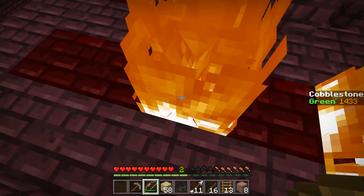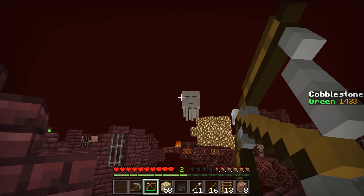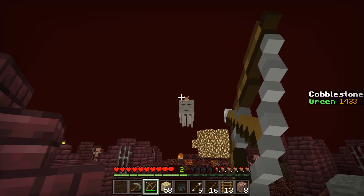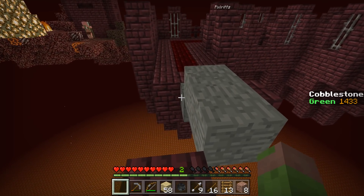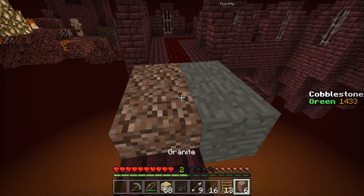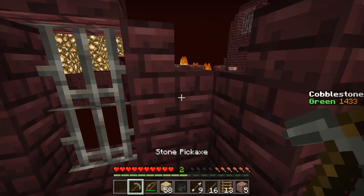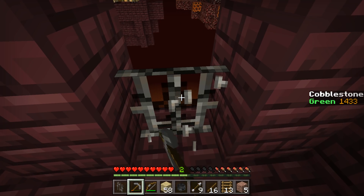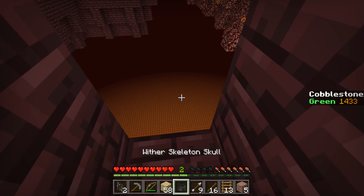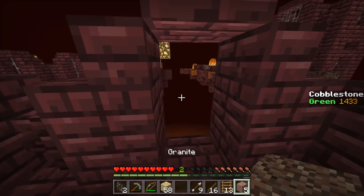I got attacked by a wither skeleton and I am shortly going to die. I ate my notch apple. I need the resistance — there we go. I have a stone sword now though. That was a tough one. Not a notch apple. I have another wither skeleton skull, a cobble crusher, and some beetroot soup. Where did you get the cobble crusher? It was in the chest that is apparently above a wither skeleton spawner.